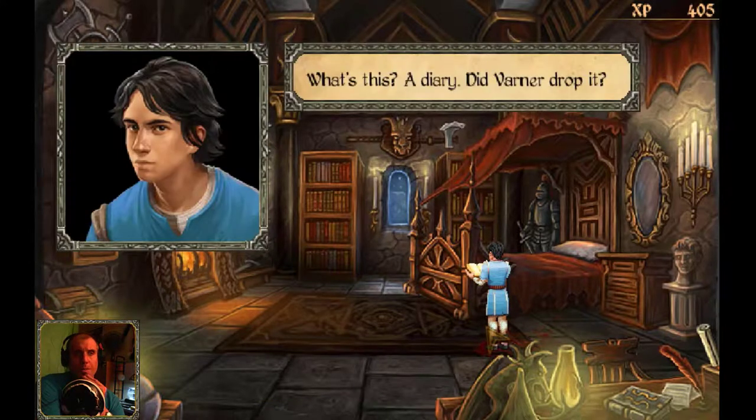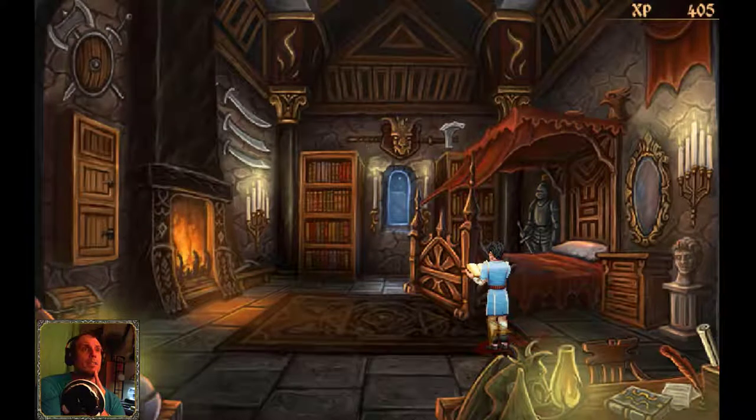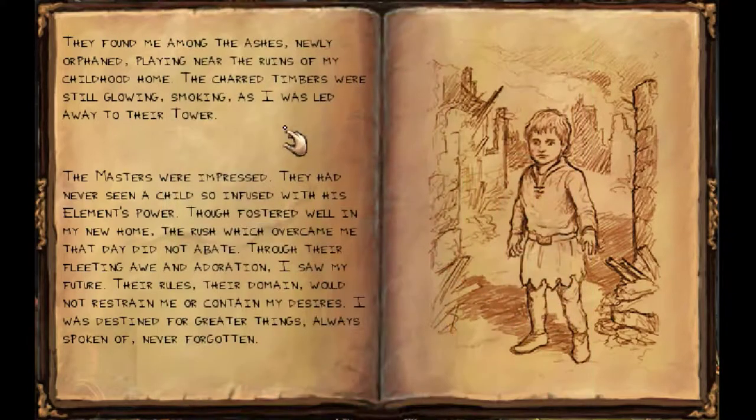What's this — a diary? Did Varner drop it? They found me among the ashes, newly orphaned, playing near the ruins of my childhood home. The charred timbers were still glowing, smoking, as I was led away to their tower. The masters were impressed — they had never seen a child so infused with his element's power. Though fostered well in my new home, the rush which overcame me did not abate through their fleeting awe and adoration. I saw my future — their rules, their domain, would not restrain me or contain my desires. I was destined for greater things. Always spoken of. Never forgotten. Varner must have written this a long time ago.